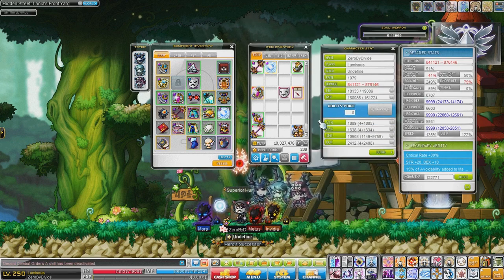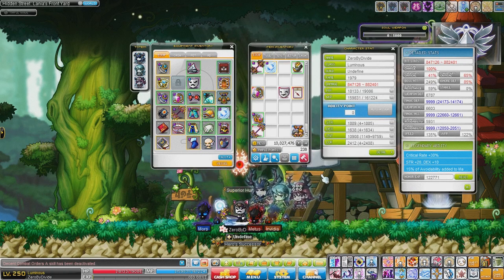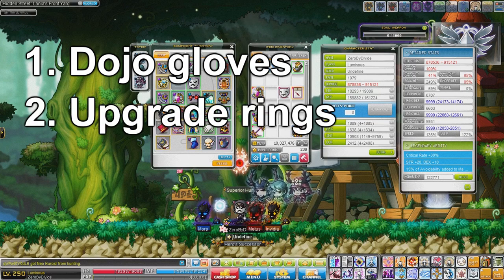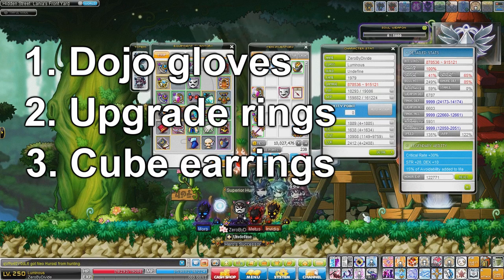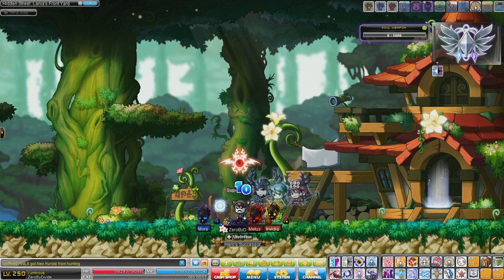I'm also going to do dojo to get dojo gloves, which will boost my range a bit. Right now bossers' dojo times are very competitive, so it's pretty hard to get into the top 10. My priority right now would be: number one, dojo gloves; two, I need to get a superior Gollux and a reinforced Gollux ring, and after that I'll cube my reinforced Gollux earrings. That's my plan for now. I'm going to go test my damage on Madman Ranmaru — thanks for watching, see you guys later!